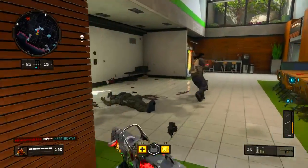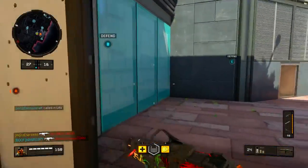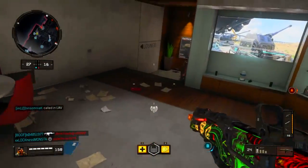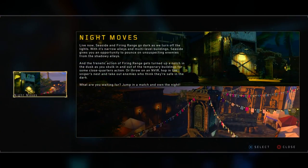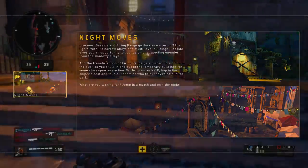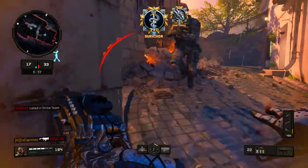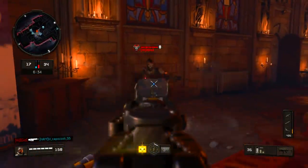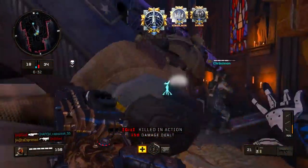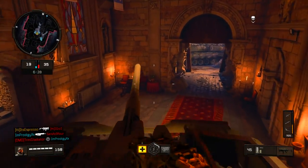The first and probably biggest thing here, and what accounts for a large portion of that 10 gigabyte update that was time-gated for today, was the inclusion of Seaside Sunset and Firing Range Night. These are new maps that were leaked this past week and are slight, subtle variations of the existing Seaside and Firing Range maps. Seaside Sunset has, as the name suggests, a sunset vibe — massive lens flares off in the distance — and it's not as dark as Firing Range Night, but it's definitely toned down compared to the normal version of Seaside.